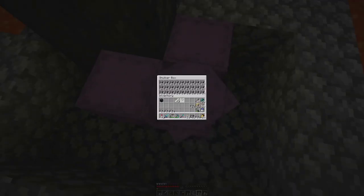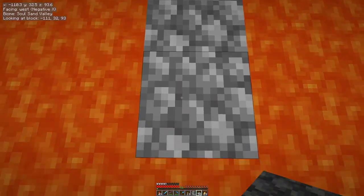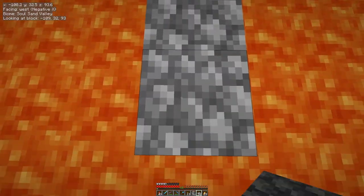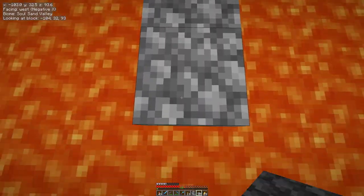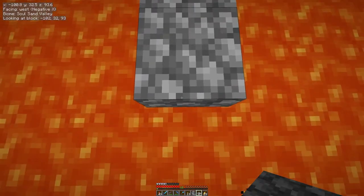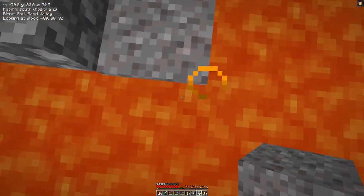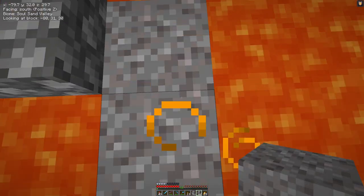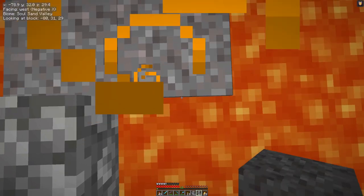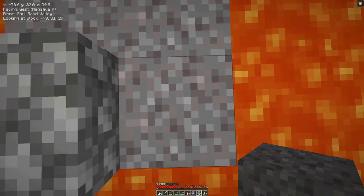I have prepared some materials that should help us get there. The first step is to bridge out to the location where I think we will place the loading portal for our storage system. Then we drop some gravel to fill up all the lava and then mine out the middle part to see how far down we get.